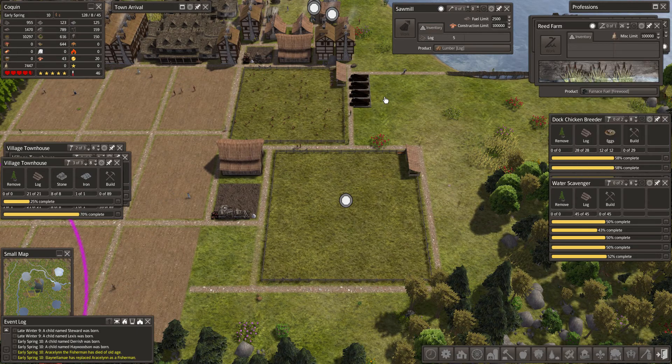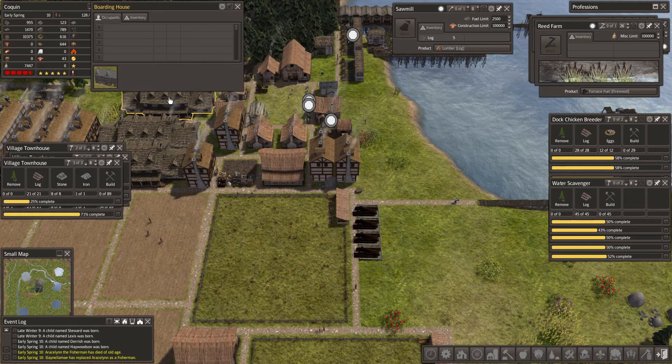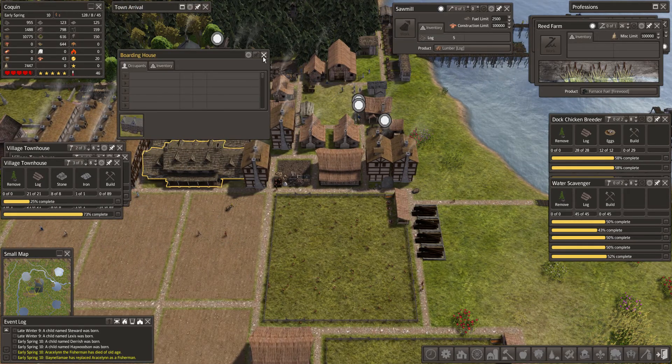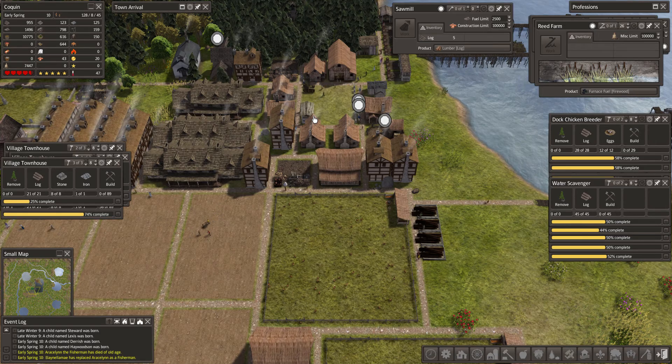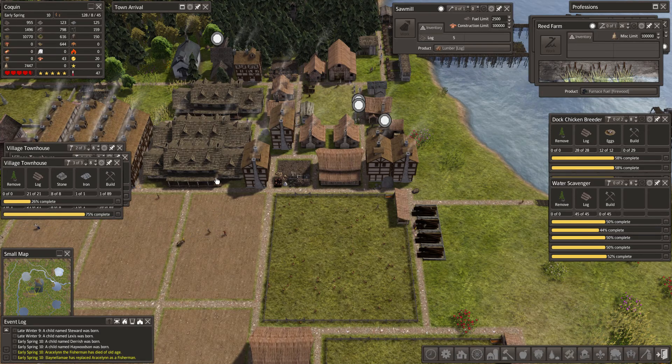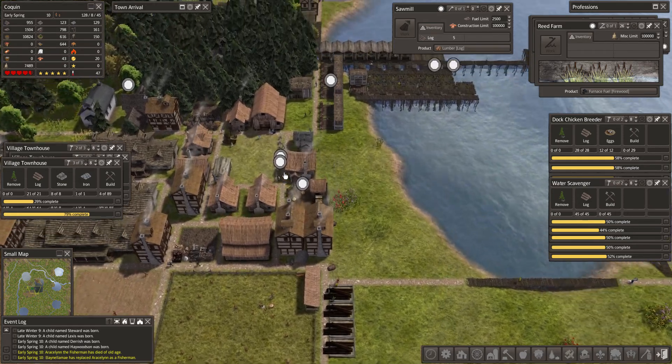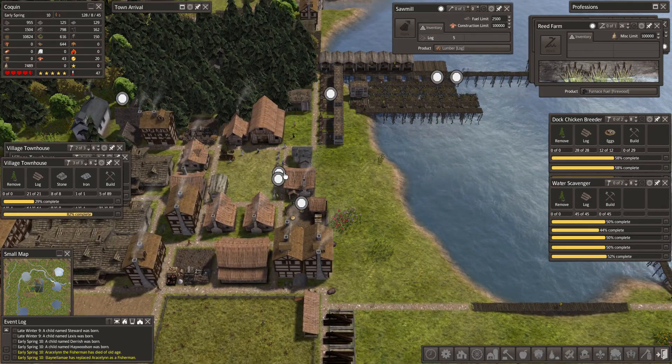A little bit upside down on laborers. I think we could bring laborers in at this point. One family left in temporary housing. Let's let some of these build and we'll see where we are. It's probably going to be a hurry up and wait kind of episode.